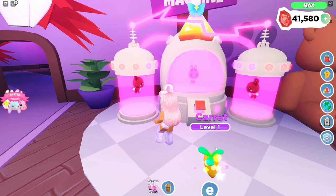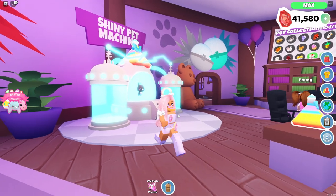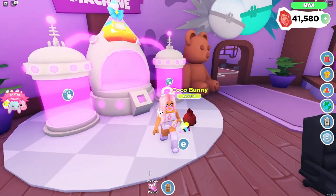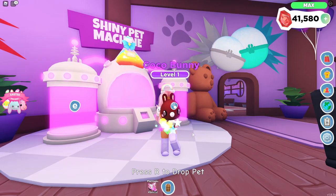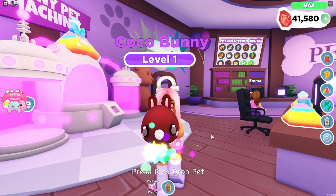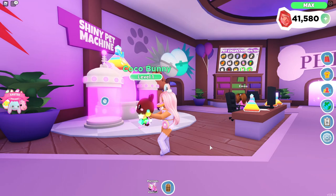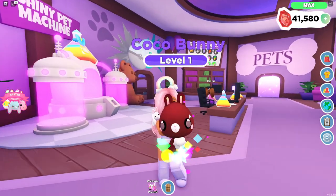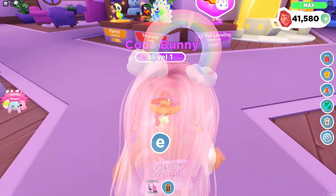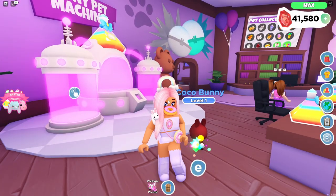My friend Florix actually made one of these rainbow shiny and I love the bunny, it's so cute. Let's take a look at our cocoa bunny - the rainbow shiny particles are exactly the same as the other ones. I'm curious to see if it becomes more intense with rarer pets, but I think it's still the same for every pet. Look at those particles - I love it! And look at his name, it glows rainbow.